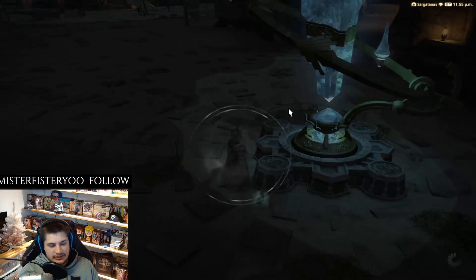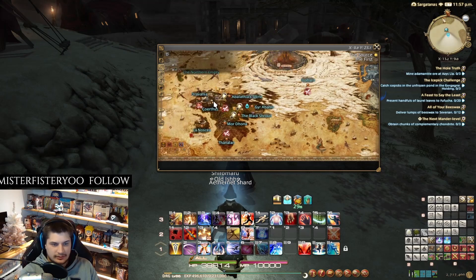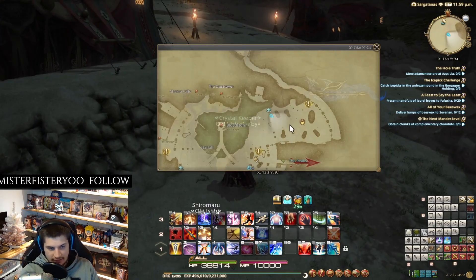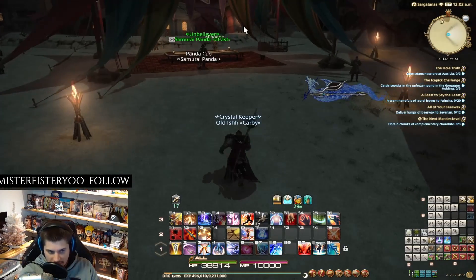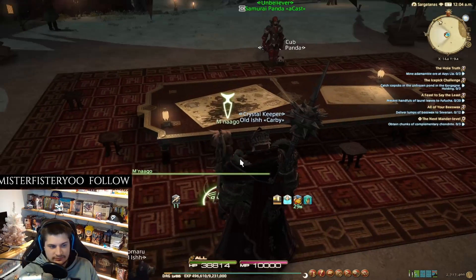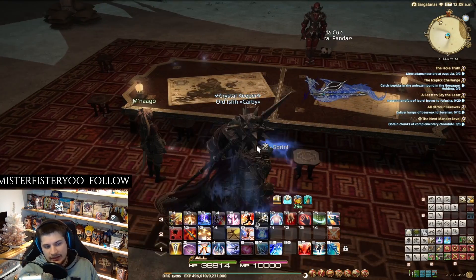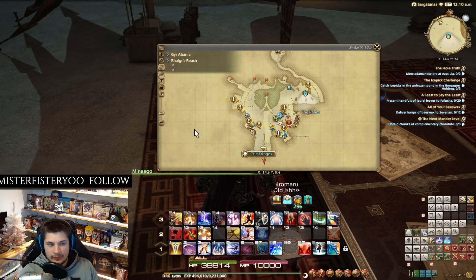The next one is in Raugr's Reach. If you're in Raugr's Reach, it's up here — this is in the Stormblood area. There is a custom delivery over here. Same thing: you have to progress through the MSQ and get the unlock quest to unlock her. She is the custom delivery for Stormblood, but there's one more Stormblood delivery to show as well.